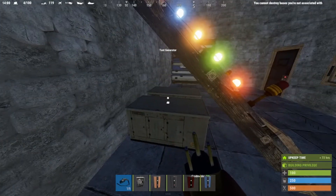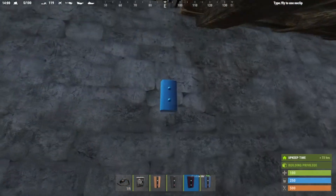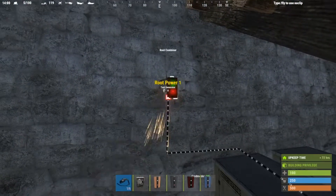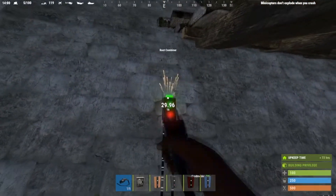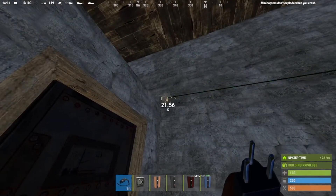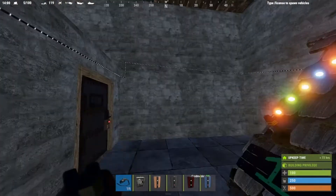It makes it very easy for me to make videos using test generators. If you need help with wind turbines or solar panels, just look up any video — there are tons on how to power those. We have two outputs of electricity here. I'm going to put them into a root combiner, which will output the combination of both to give us more power, then take it right over to our switch, which will power the whole system.